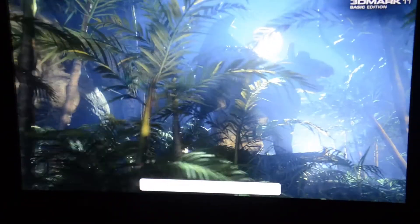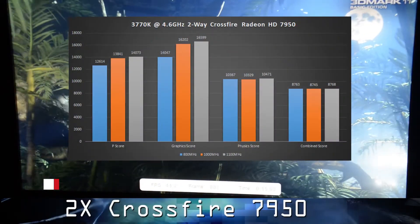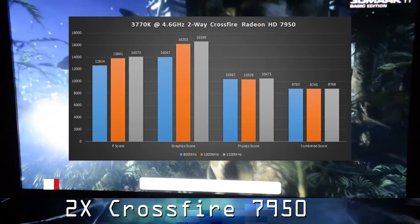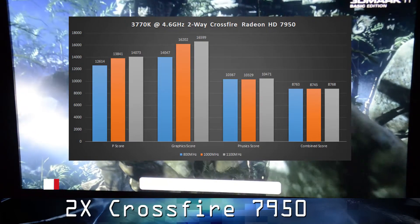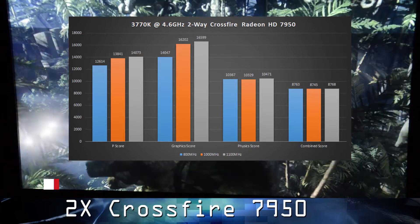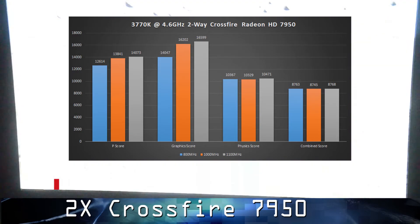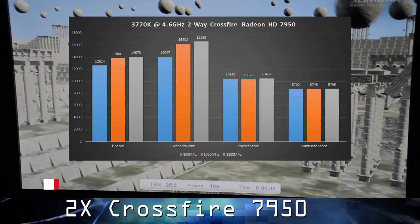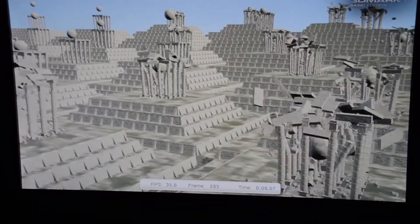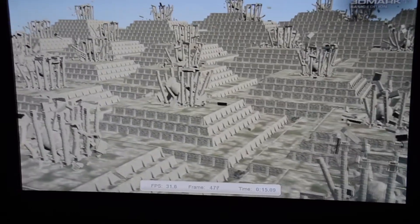Now we'll move on to the Crossfire results. On the left, the light blue bar — once again, we have the reference clock of 800MHz for the 7950s. Then the orange bar would be with a clock of 1000MHz, and the gray bar being our overclock of 1100MHz. Not a huge increase, definitely not as much as a single card. And if we could have Virtual MVP enabled, I'm sure that would make quite a big difference as well.